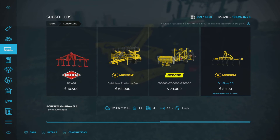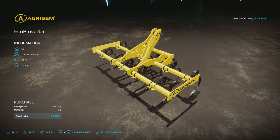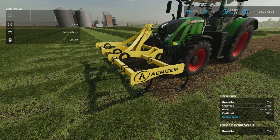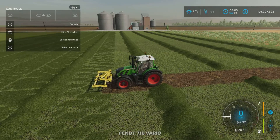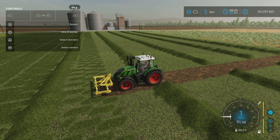Here it is. It requires 170 horsepower, weighs 1.5 tons, is 3.5 meters in width, and operates at 7 miles per hour. Let's hop in — it's pretty simple, just raise and lower it and drive forward.